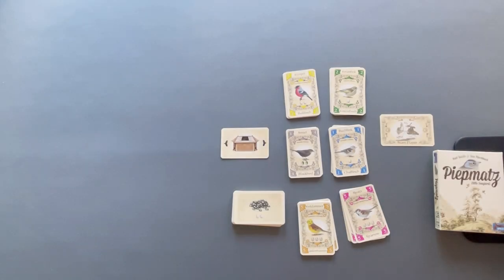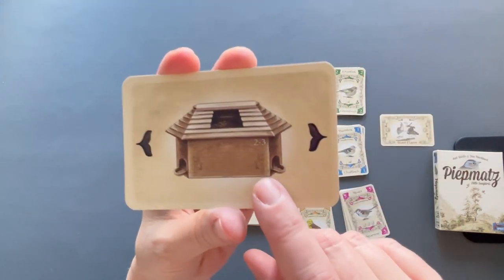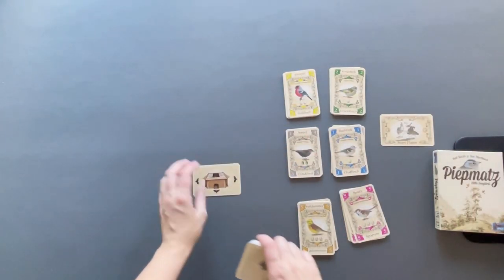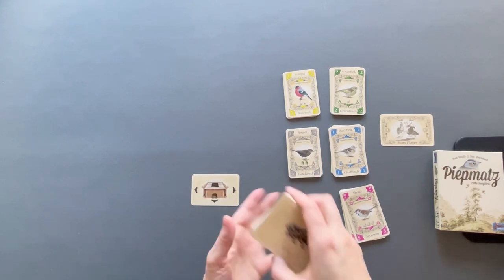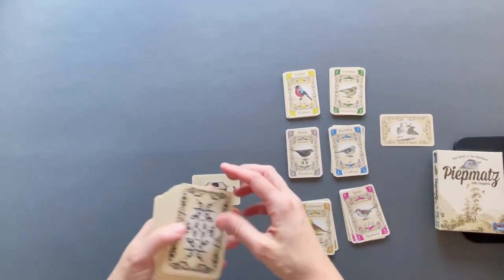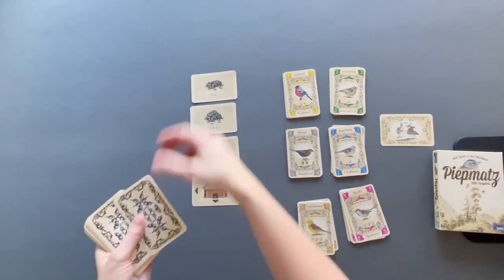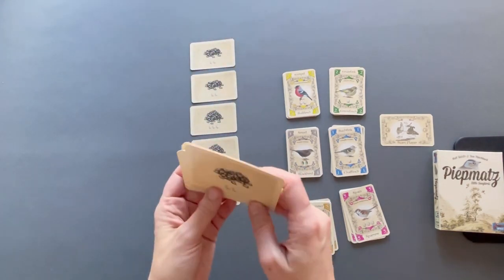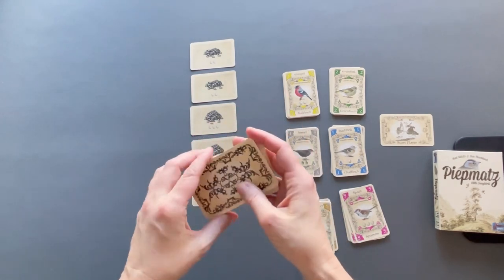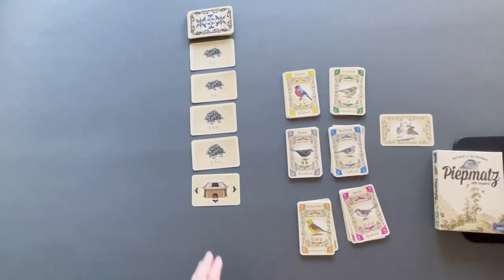Let me show you how to set up for a three to four player game. The only difference with three to four players is the feeder card itself — if you're playing three players you use this side, if you're playing four you use this side. Place that in the middle for everyone to use. Shuffle up all the seed cards and deal out four above the feeder. If you pull a squirrel or crow card while setting up, remove it, replace it with a seed card, and shuffle it back into the deck. Put the rest of the seed deck up above.